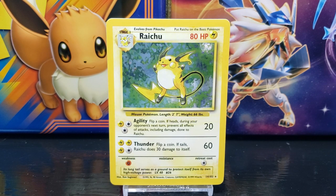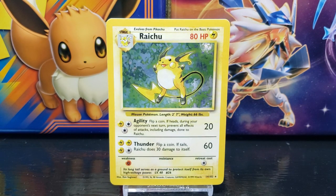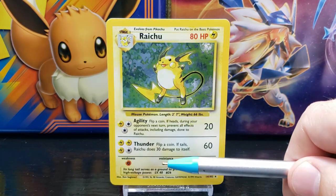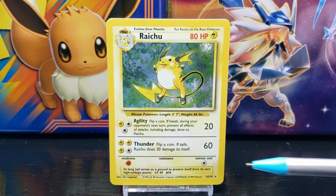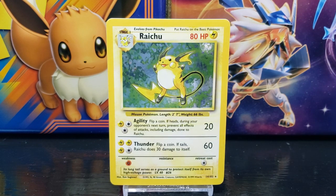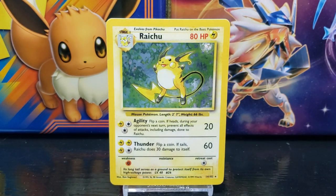Underneath the moves on the left side you have the Pokemon's weakness, which in this case is Fighting. In the center you have the Pokemon's resistance — in this case Raichu doesn't have a resistance. On the right side you have the Pokemon's retreat cost, which in this case is 1 energy.